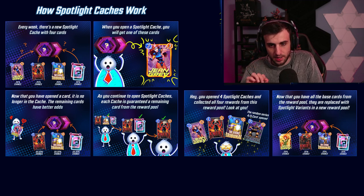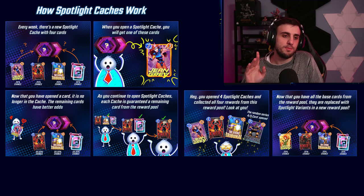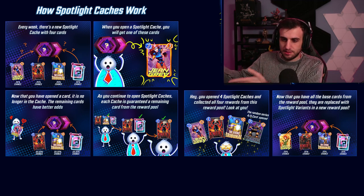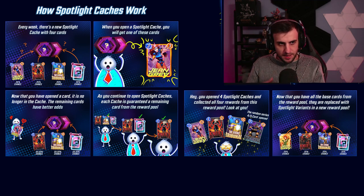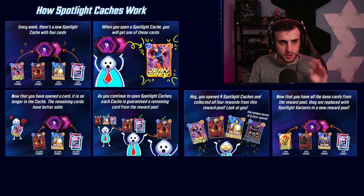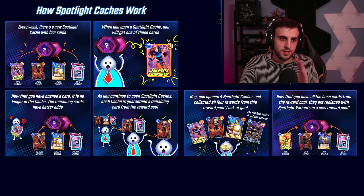The best way to use this is to hoard your caches for when there are Series 5 cards you want, because Series 5 cards are expensive. For example this month we're going to get Jean Grey as a Series 5 card, then Legion and Echo which are both Series 4 cards. Series 4 cards cost 3000 tokens and Series 5 cards cost 6000 tokens. The best strategy is to hoard your caches — don't unlock reserves until there is a Series 5 card you want, then open until you get it.